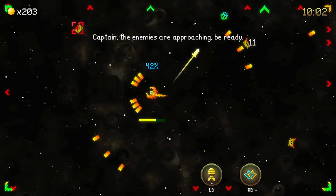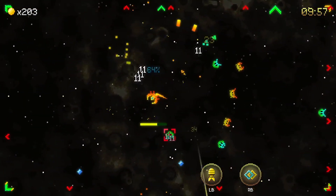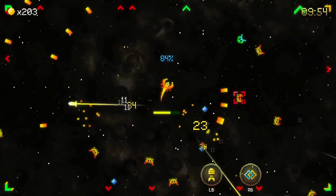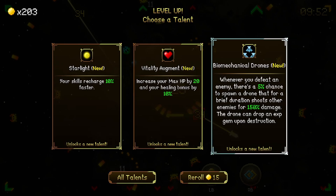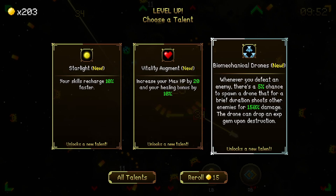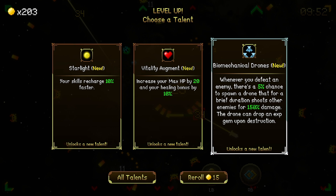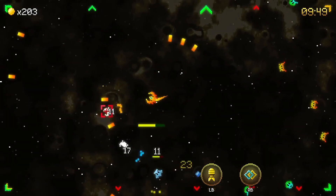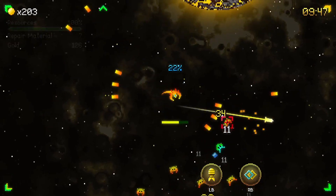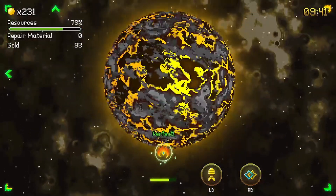I'm going to use a fortune. That was very nice. Biomechanical drones — when you defeat an enemy, there's a chance to spawn a drone that for a brief duration shoots other enemies at 100% damage. The drone can also earn experience. Yeah, let's go with the drone. There's a little drone here — okay, let's get back into it.